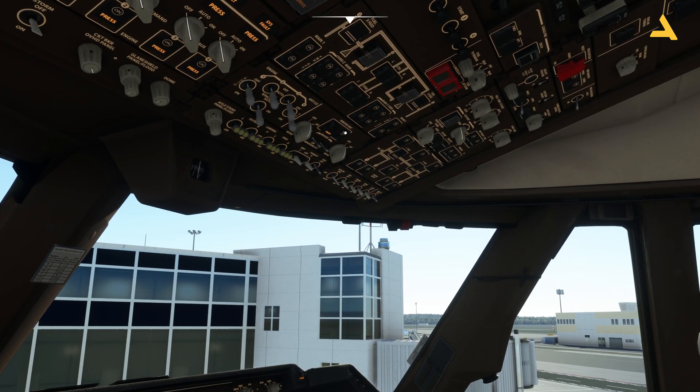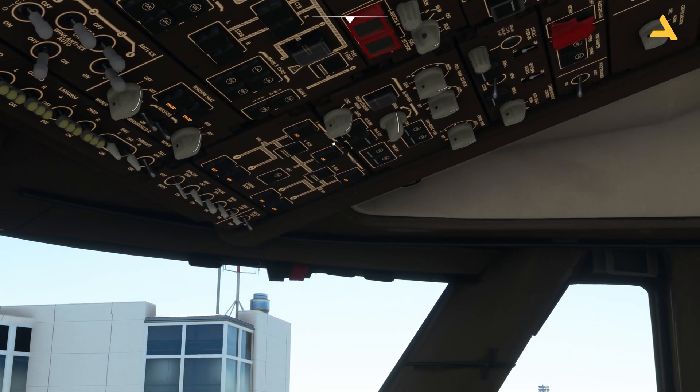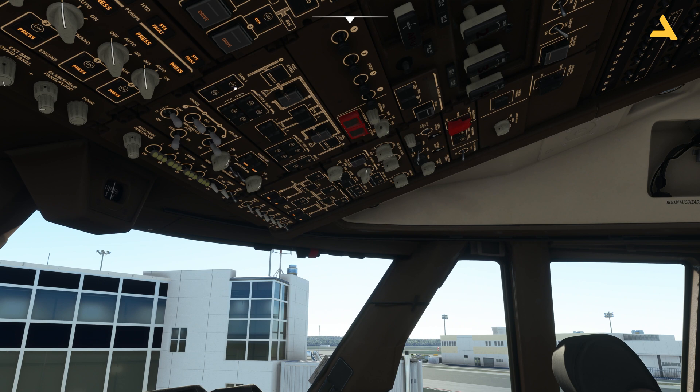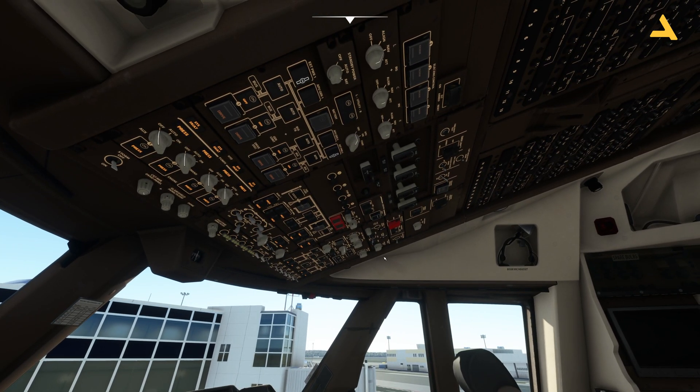You can turn off the hydraulic pumps and also turn off the window heat. Remember you have to keep the plane in the state that you actually started your flight with. Packs can be left on while you're on the ground, and then turn the fuel pumps off. I think we've done everything — keep IRS at NAV, and now power is coming to the plane and everything is off.